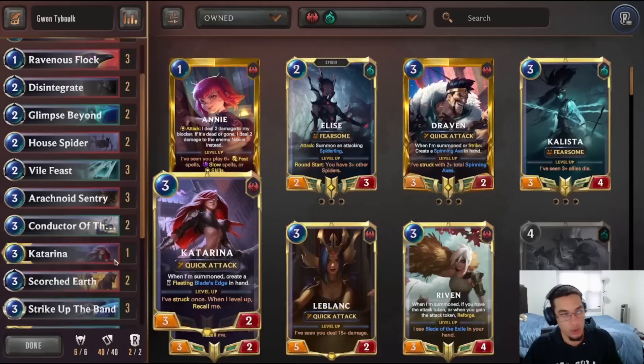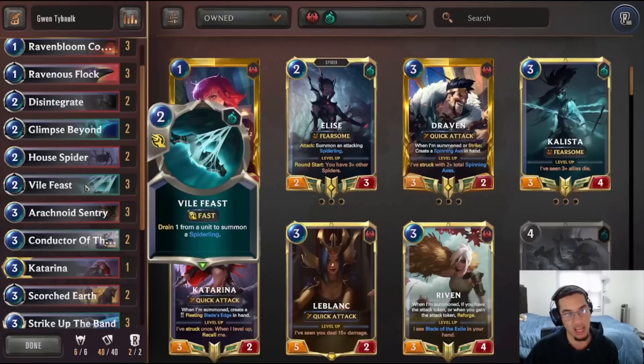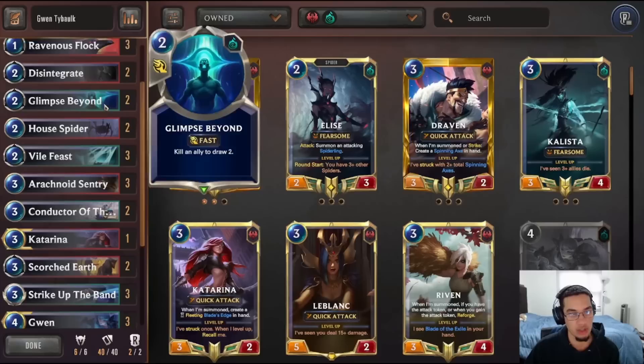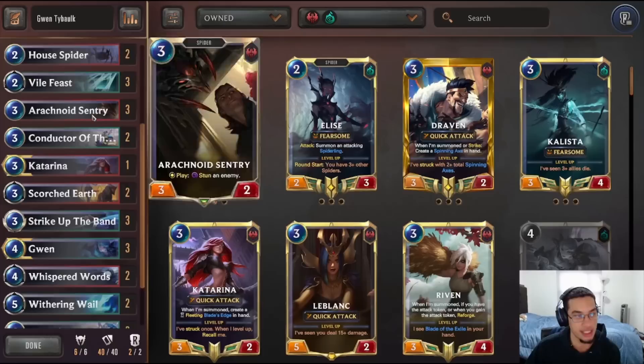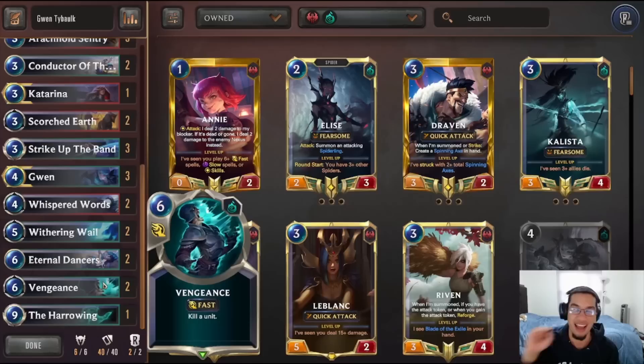Then we just play a lot of control spells. Conservatory is the key and heart of this deck. Ravenous Flock, because we can do a lot of pings with Balfease or any of our blocks. Disintegrate can synergize with Balfease as well — it's a cheap way to remove opponent's units. Two Glimpse or Sun Draw in combination with two Whisper Wards. Balfease, of course. Scorched Earth, of course — we play Noxus control. Two Whales, two Vengeance. I don't think three Vengeance is correct, because a lot of the big units this meta like Kai'Sa are able to get Spell Shield really easily, which means Vengeance is not great into Spell Shield. And then we play one Harrowing.